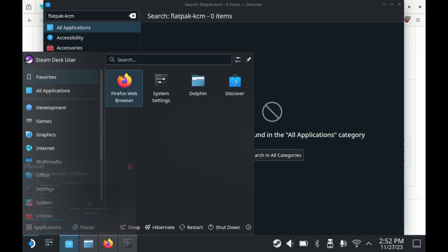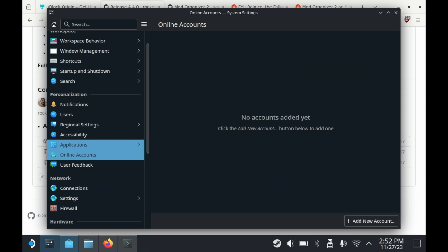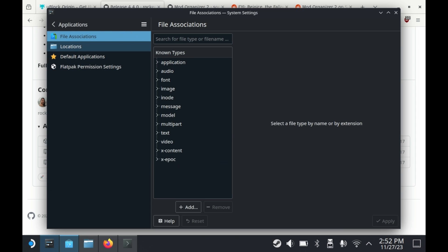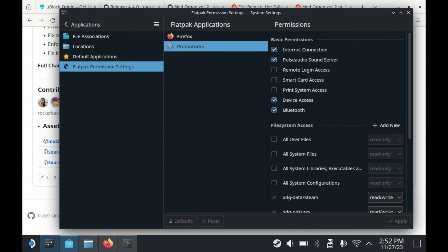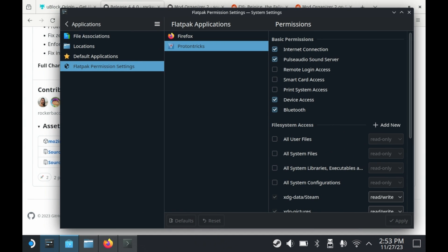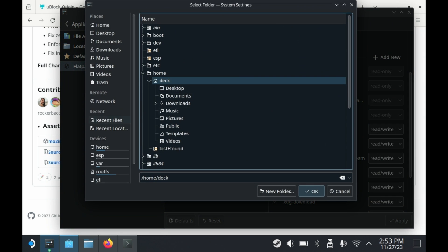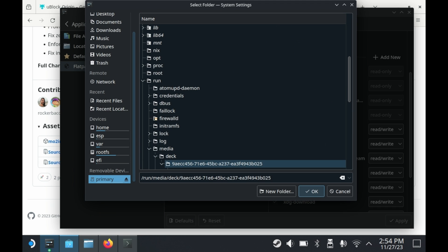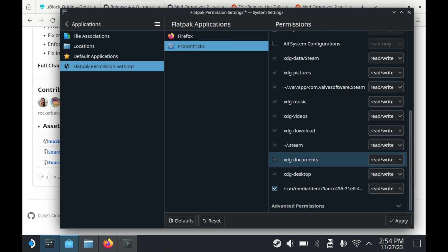Also launch the Settings app, go to System Settings, go to Applications, and then go to Flatpak Permission Settings. From there you should see permissions for your Flatpaks, such as Proton Tricks. Here you can manage all sorts of permissions, but we'll want to add one. For File System Access, press Add New, press the Browse icon, and go down to your removable devices. Primary is the name of your SD card. Set it to ReadWrite, and you're good to go.